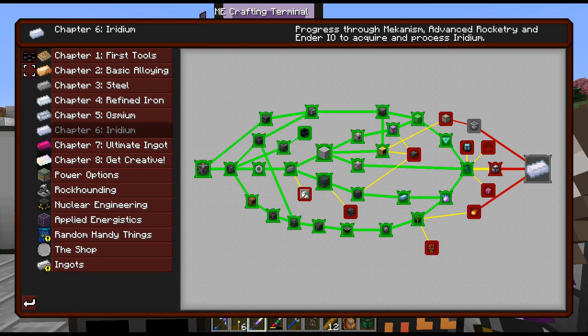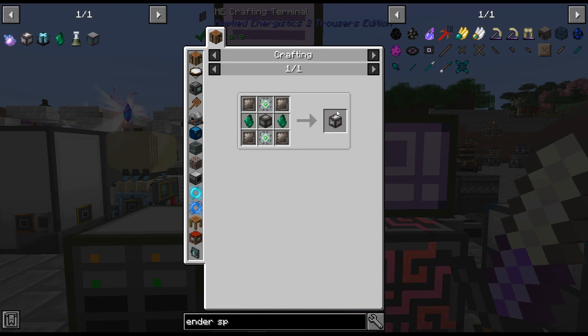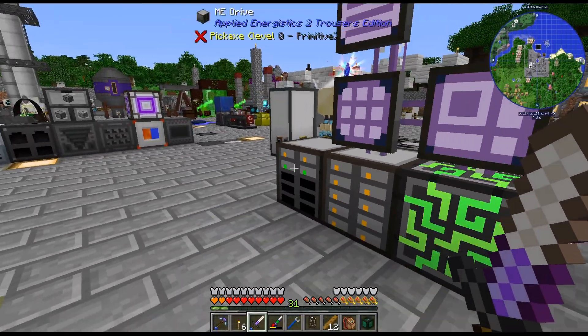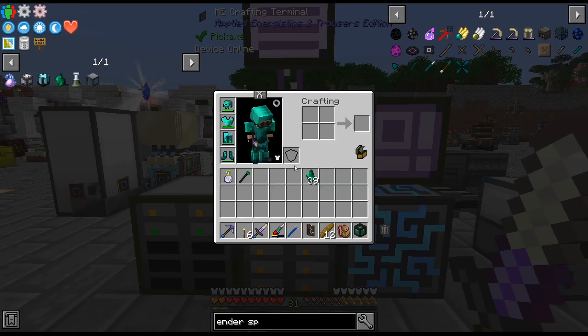So I've been doing a little bit of math here. We're going to need, I think, 68 litharite for the advanced machine casings. And I'm like, oh, that's actually — we only need about 30 more for that. That's not too bad.